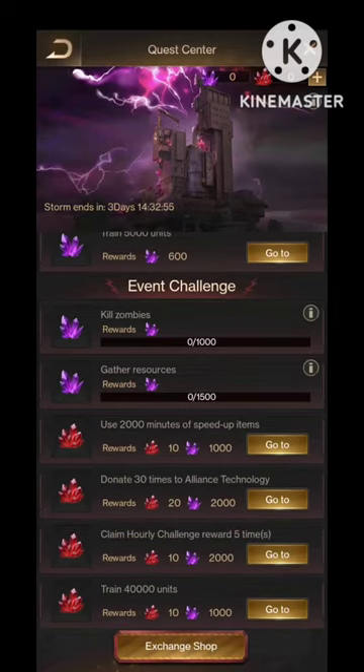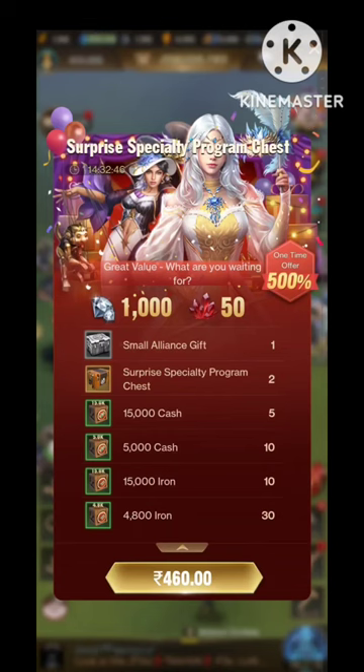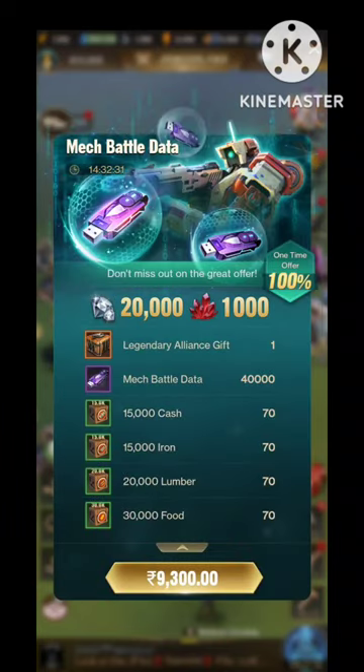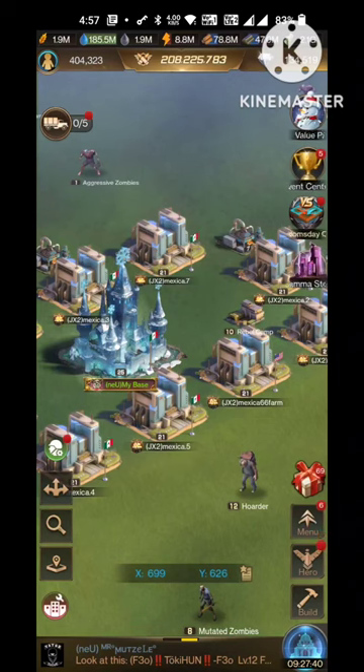As we can see, we will only get a very small amount of red crystals from these quests. They are planning to give more red crystals through packs — 200 red crystals for a $20 pack, 50 red crystals for $5, and 1k crystals from a $100 pack. That's how they arranged the red crystals in packs.